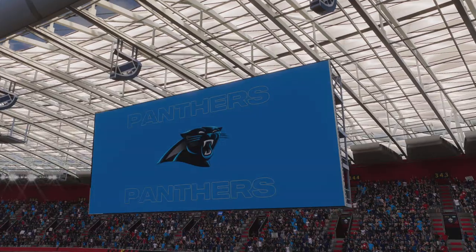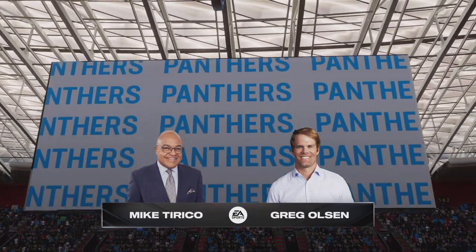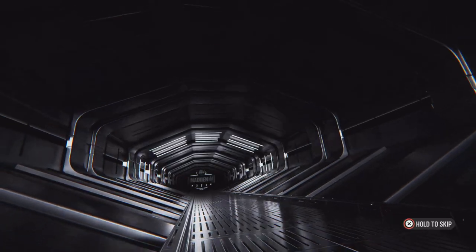So good to have you with us. Mike Tirico and Greg Olsen here in the booth. These are a couple of teams that struggled a year ago, finished out of the playoffs. They were under .500.